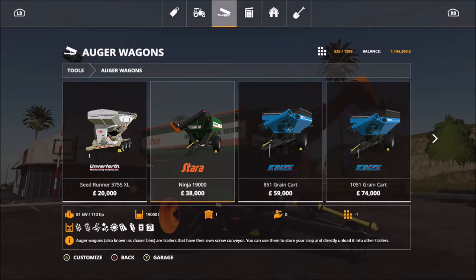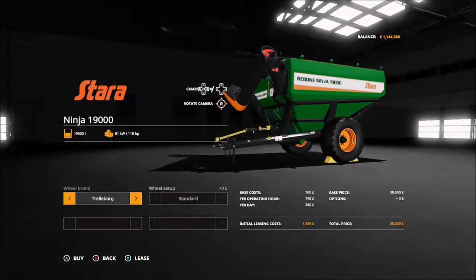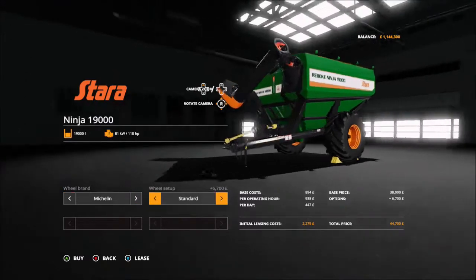That's pretty good for the size of it. It takes one slot in the garage, which is standard, and it takes up one downloadable space, which is also very handy. As you can see, it holds many many crops. Now for the customization, we have got the Trail Bug tires or the Michellins.